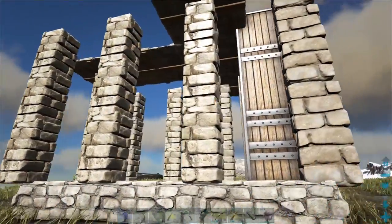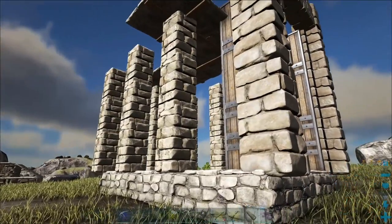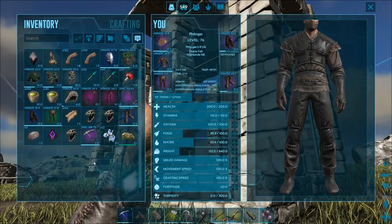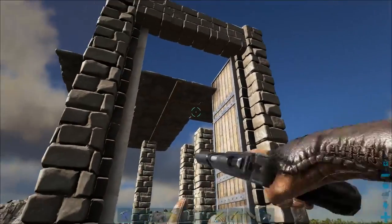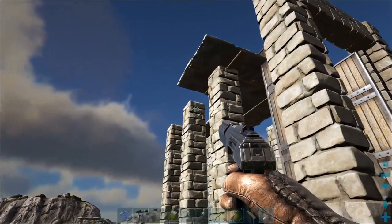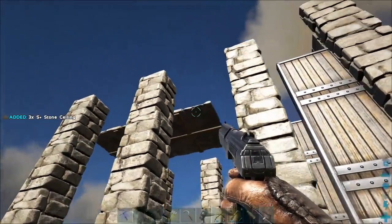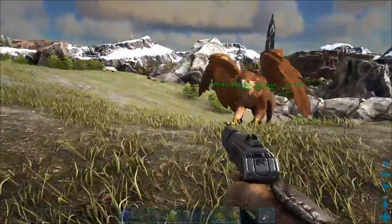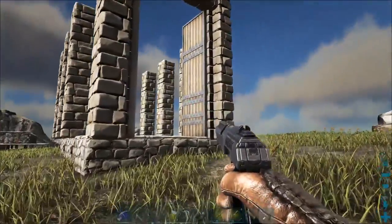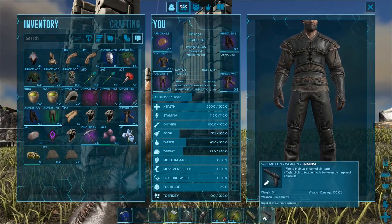Right here we've got another one of the Argent taming pens, and this thing is even more mobile than usual. With mods like S+, you can quickly and easily pick up whatever pen you want and move it around the island. I can pick up all of this, put it on my dino, go anywhere I want to, and tame any flying creature that I want to.